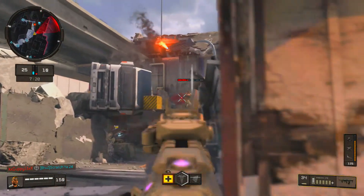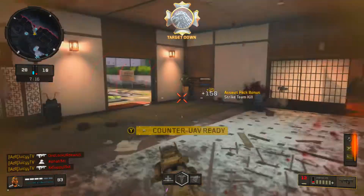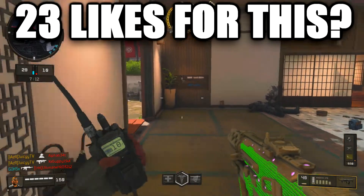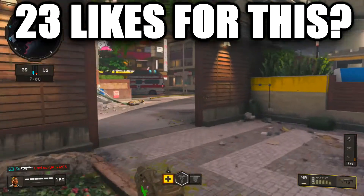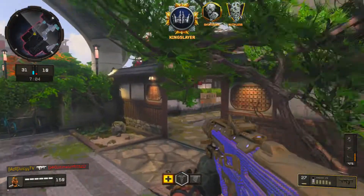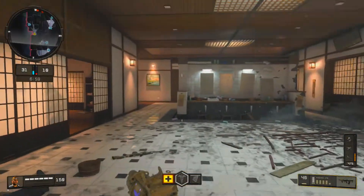Honestly, I mainly use it for the maximized aiming speed. As you'll see in the gameplay, this gun absolutely snaps. Quick Draw 2 makes it like a laser — it just locks onto people. It's absolutely insane, honestly like aimbot.